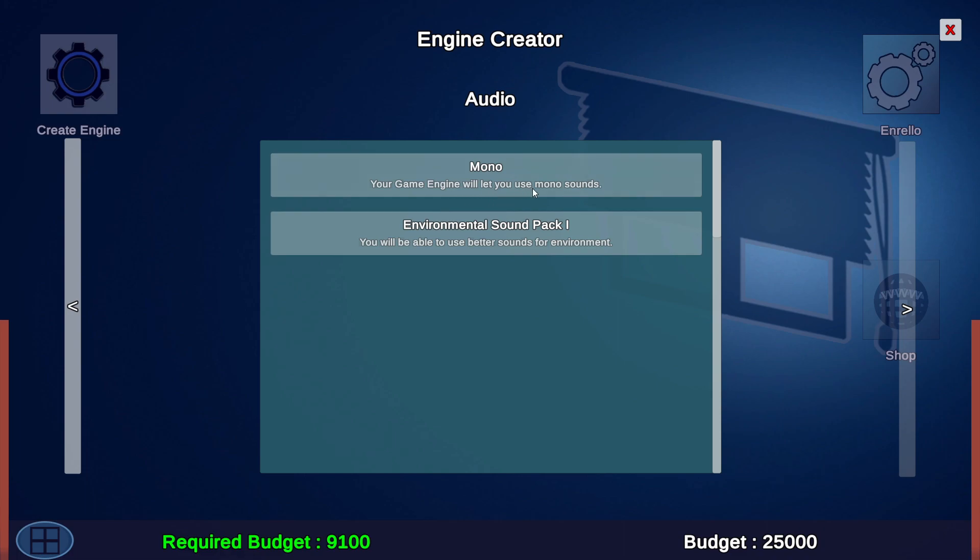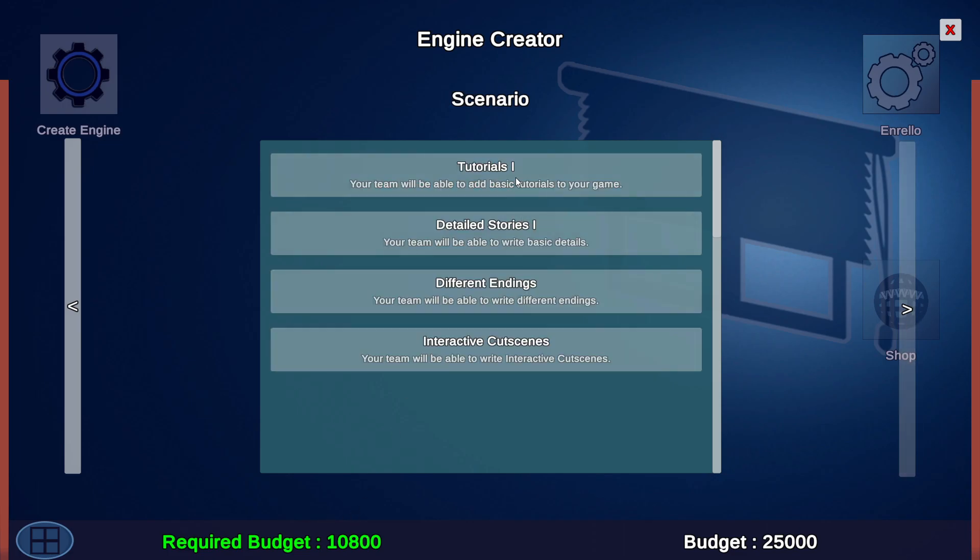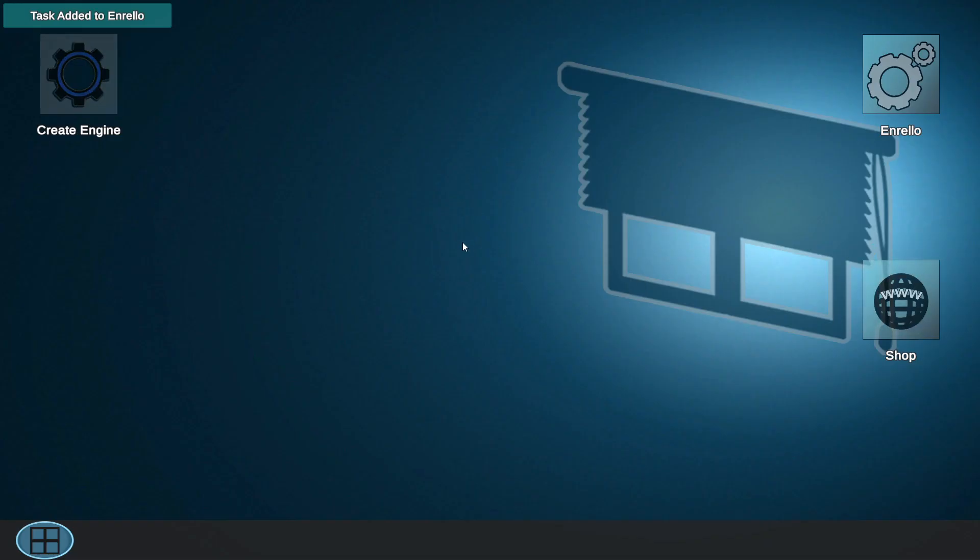Mono - your game engine will let you use mono sounds. Is this adding money? Environment sound pack one - you'll be able to use better sound for environment. You'll be able to use basic buildings. I'm spending way too much money now, but we're gonna keep going. Different endings, basic detail, interactive cutscenes - heck yeah, let's go! We're gonna add some melee. Wait, what? I'm confused. The license has expired.